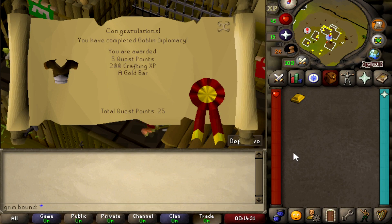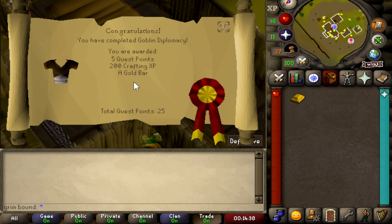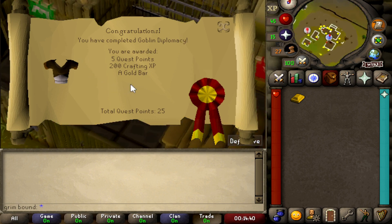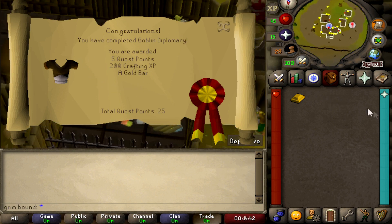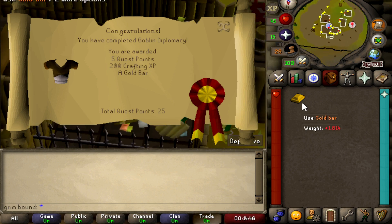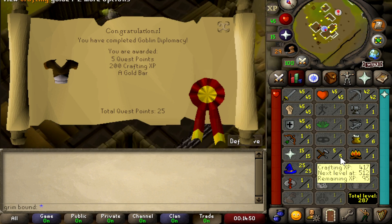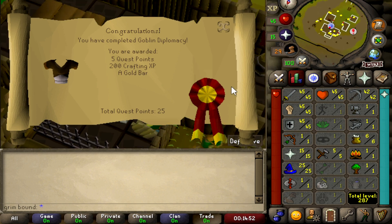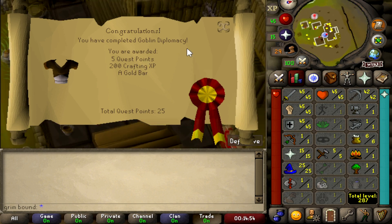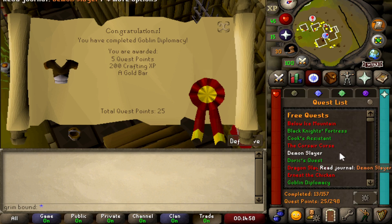We did it — Goblin's Diplomacy complete, five quest points! I didn't even notice it gave that many quest points. We also got a gold bar and 200 crafting XP, which brings us to level five crafting. Goblin's Diplomacy is now complete.